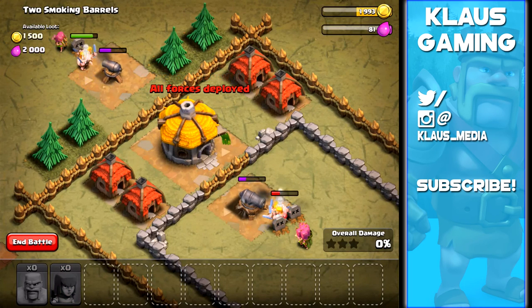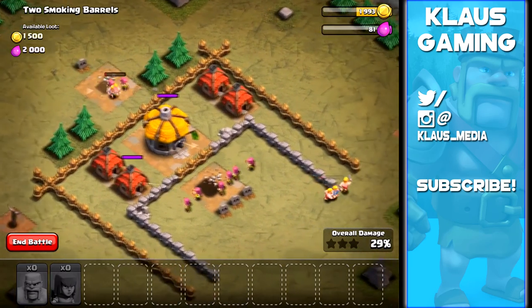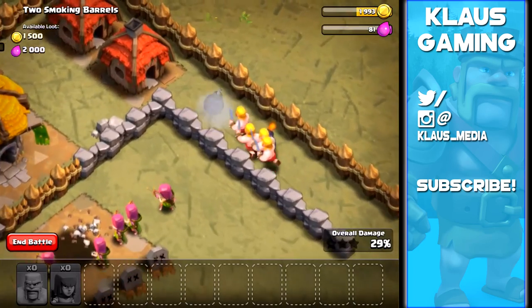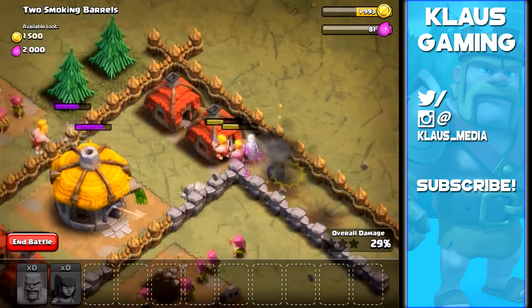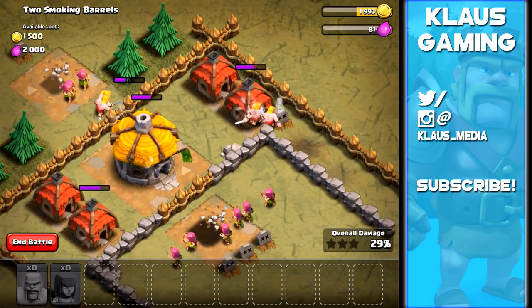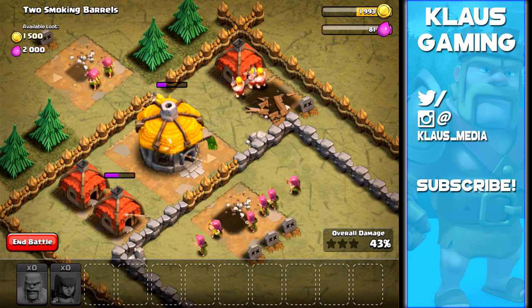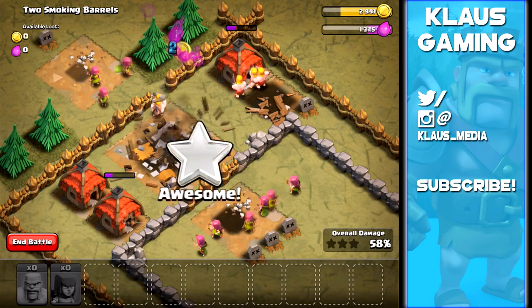Notice I put the barbarians down first and then the archers, because barbarians have more HP and can tank damage more. Look at the group on the right - we lost one barbarian. Hopefully the other group doesn't come in from the bottom left. The archers are powerful because they can shoot over walls - they're not burdened by walls the way barbarians are.